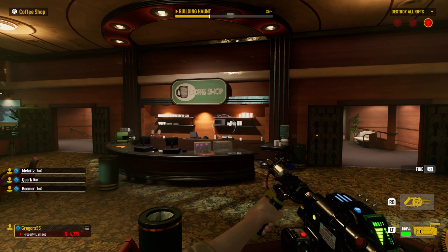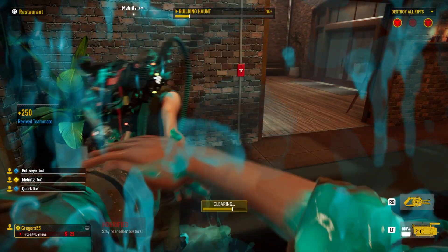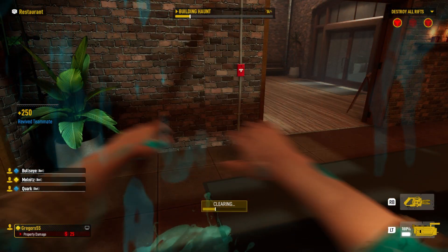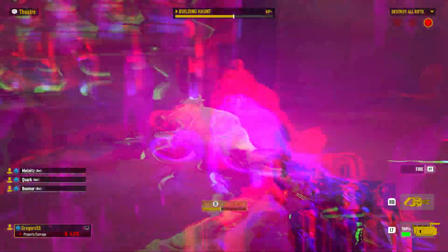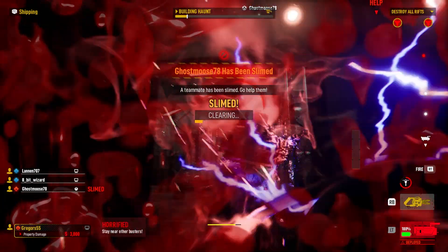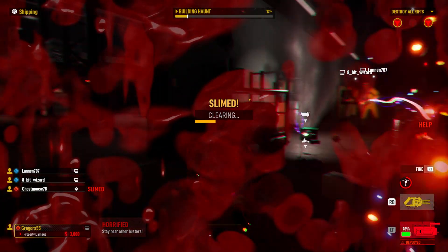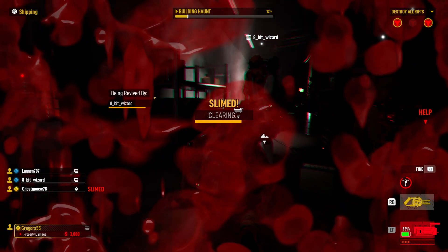The ghost will slime you, prompting a slime meter to appear at the lower middle of your screen. Press and hold B on Xbox or Circle on PlayStation to clear it. Remember, you move slower if you have slime on you, so get it off ASAP. If you take enough slime damage you'll be put in a down state, unable to assist your team. A teammate can revive you or you can pick yourself back up, but picking yourself back up takes quite a bit longer.